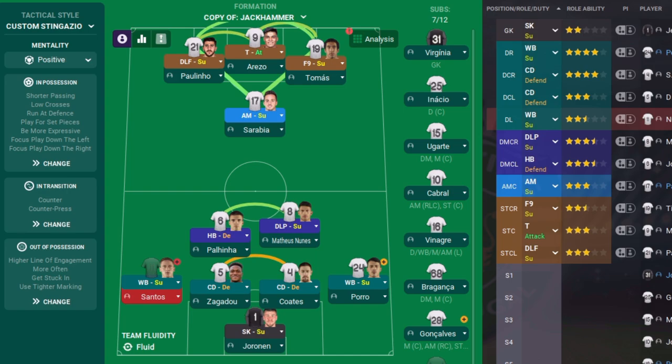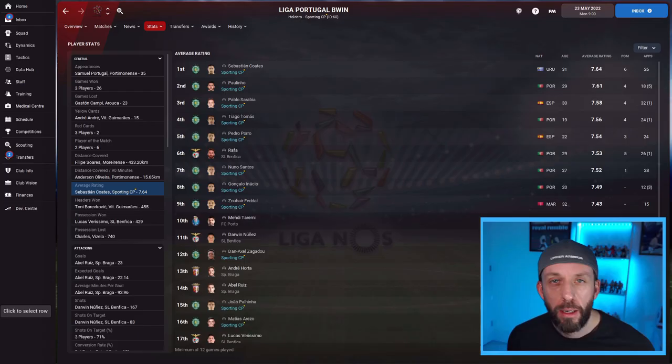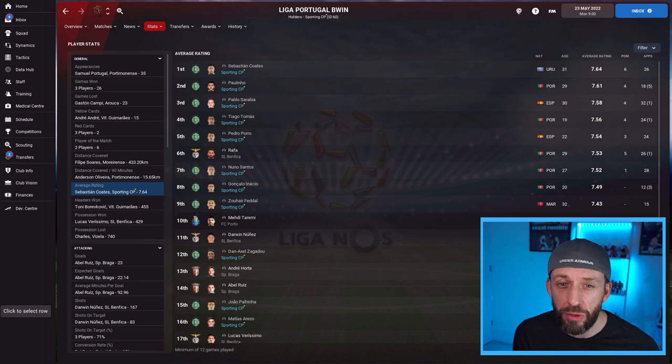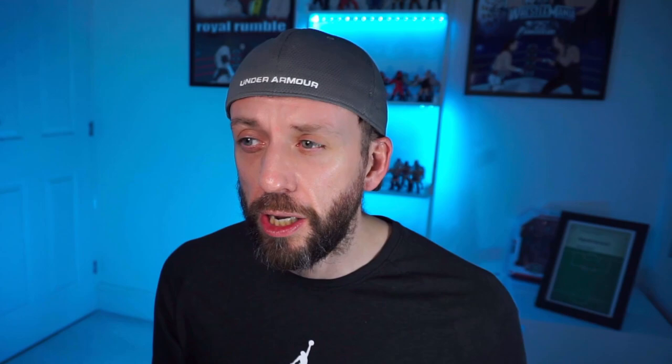For those aggressive games such as Man City away, we went with a version called Copy of Jackhammer — all we've done is a few tweaks. Out of possession, the defensive line has been dropped, a couple of roles scaled back, the wingbacks have been pulled back a little bit, and we play more direct from defence. In essence it's still Jackhammer but scaled back. That did the business much better — we used it away to Benfica and beat them. The players are dominating the average rating table — nine out of the top 12 spots.